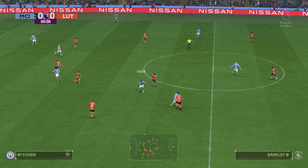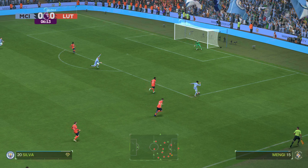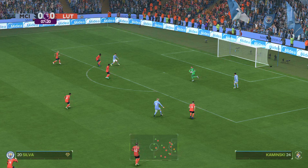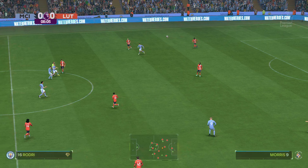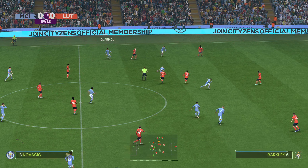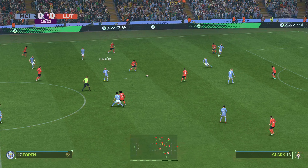This is the Manchester City starting 11. Stefan Ortega is in goal. Ruben Diaz starts alongside John Stones in the centre of defence. Rodri plays alongside Mateo Kovacic in central midfield, and the main man in attack is Erling Haaland. This is how the visitors start the game — a 4-5-1 or a 4-2-3-1. A lot of coaches are adopting this nowadays as it does give you those two holding players while you've still got plenty of threat from the wide wingers.